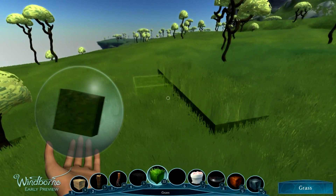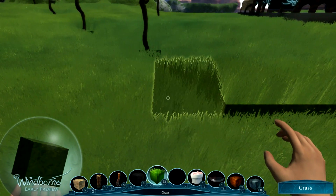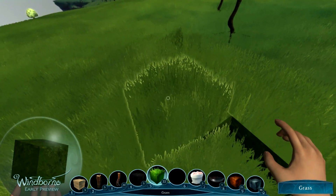Shaping terrain. By holding down Shift and right-clicking the mouse you can lower terrain. By holding Shift and left-clicking the mouse you can raise terrain. You can also smooth terrain by holding the middle mouse button down.